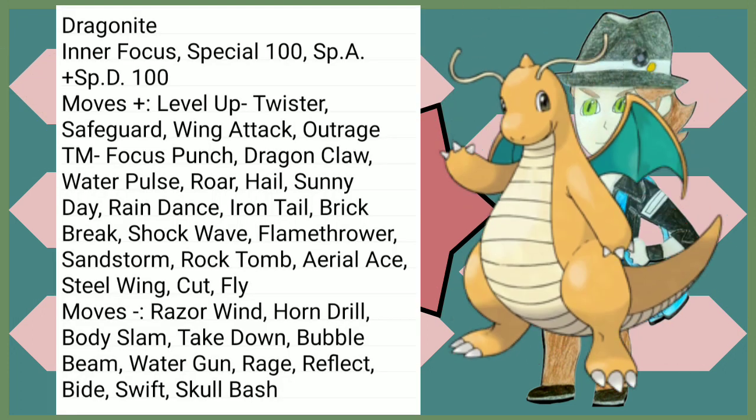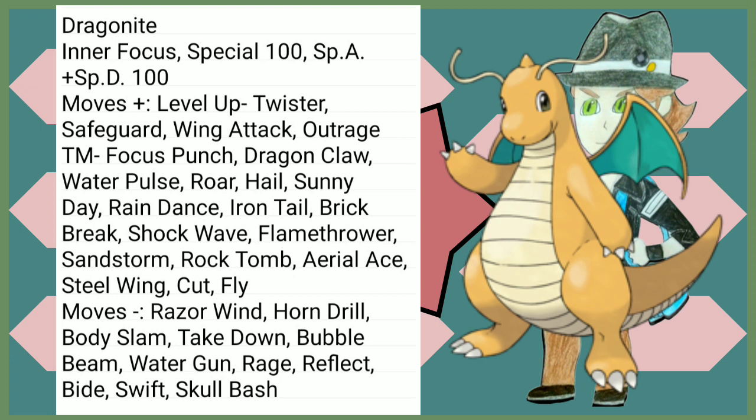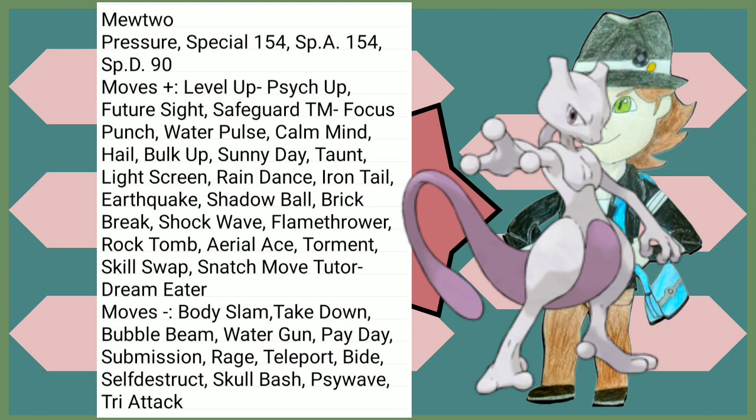In exchange for its Gen 1 wrap and Thunder Wave shenanigans, Dragonite gets just a massive amount of damage and coverage with Outrage, Dragon Claw, Brick Break, Flamethrower, Aerial Ace, Steel Wing — you even get Fly if you want. Dragonite is a wonderful Pokémon. While in Gen 3 you can't have Mewtwo during your playthrough, he is here for completionist's sake. He loses a lot of Special Defense due to Gen 1 Psychic type's sin of being really, really good. But he has a whole lot of new moves — Future Sight, Calm Mind and Bulk Up, Shadow Ball, Earthquake, Brick Break, Shock Wave, Flamethrower, Aerial Ace, or just straight Psychic. It lost a few moves but none are going to be big losses. Mewtwo is — it's Mewtwo, what do you expect?